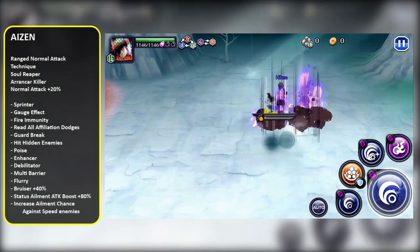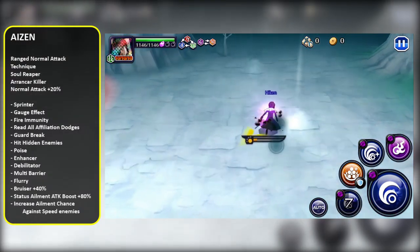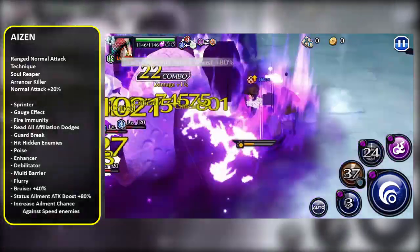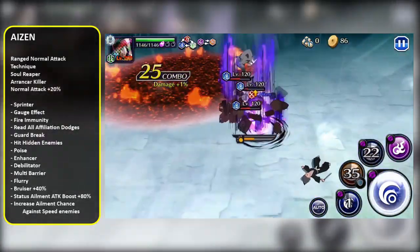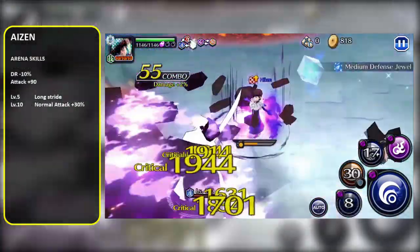This is basically the same thing that 7th anniversary Uryu has — it's gonna proc every once in a while. And I should also mention that he also has Boost and Multibarrier. That's Aizen in a nutshell. I'm gonna put his arena abilities on the screen as well, in case you're interested in those.